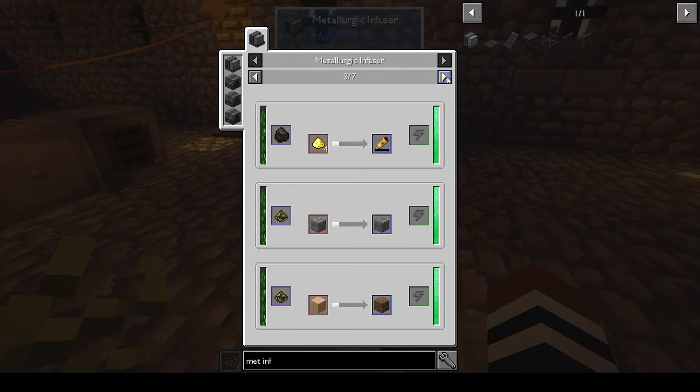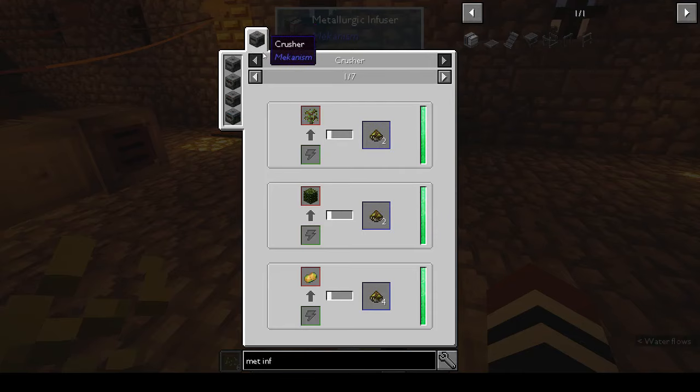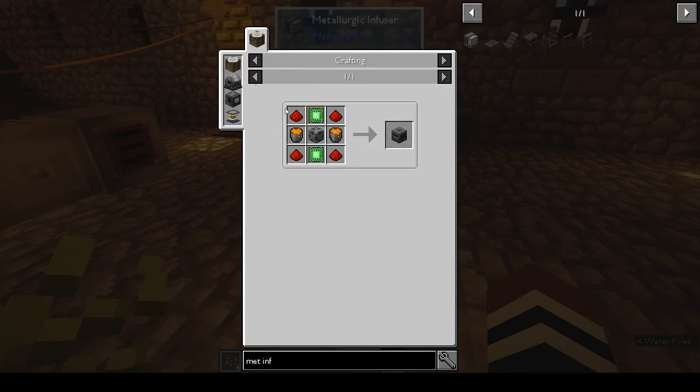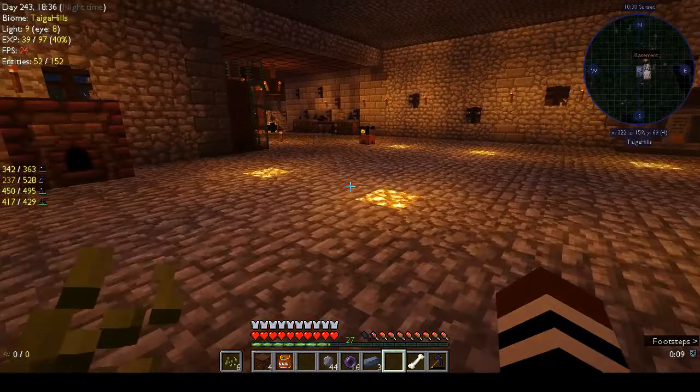It's like an alloy kiln but better. How do you make biofuel? In the crusher — if you put plant matter in you get biofuel. Dirt and biofuel gives you podzol.